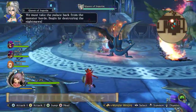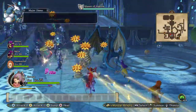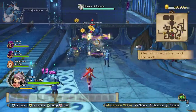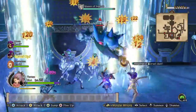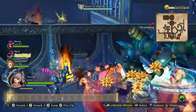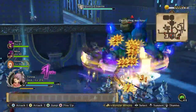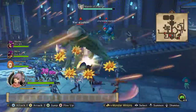We must take the palace back from the monster horde — begin by destroying the Nightmores. That is quite a bit of stuff. We already got a level up for Maya there — nice. She's probably the easiest one to get high tension with; she might even just get it on her own.